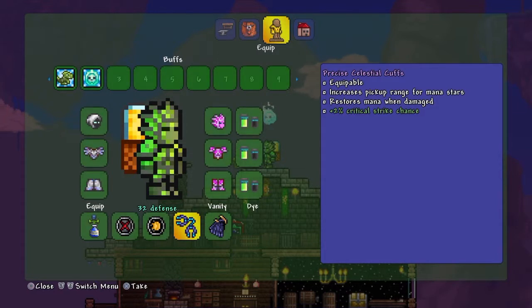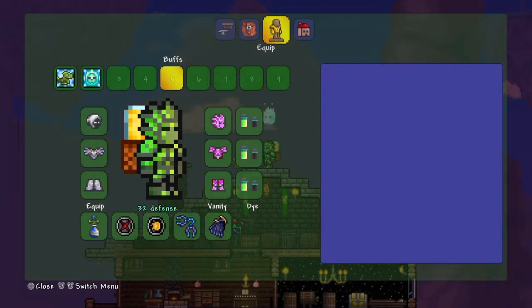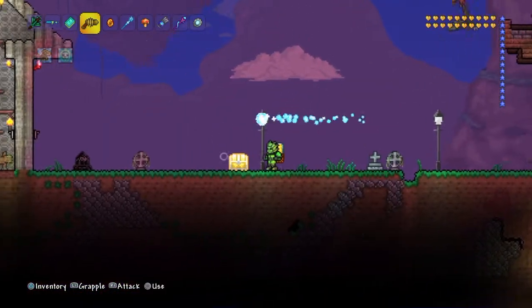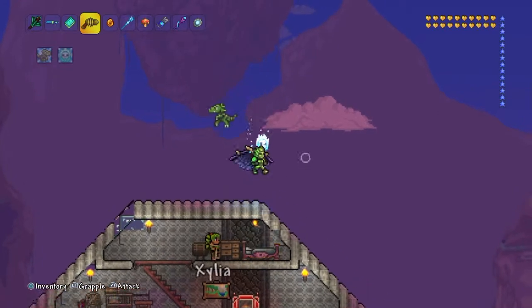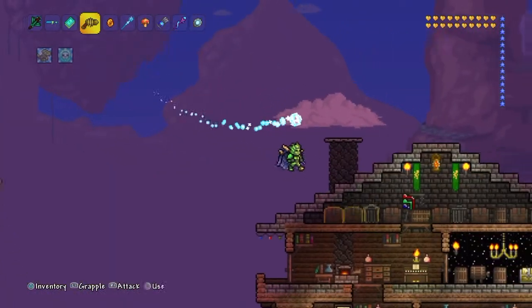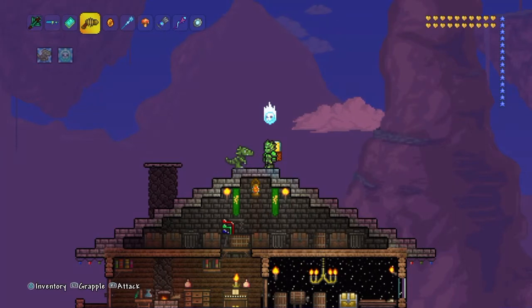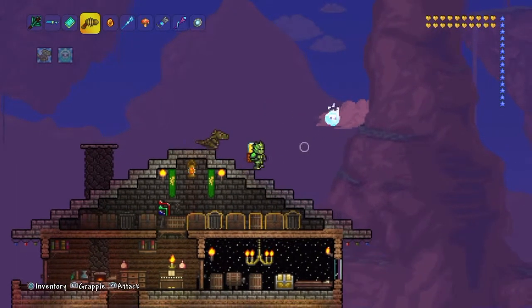I also use the Menacing Celestial Cuffs, which increase pickup range for mana, restore mana when damaged, and give an extra 12% damage. Those are pretty much all my other loadout accessories. The other item I had was the Red Wings, which wasn't really that important to cover.